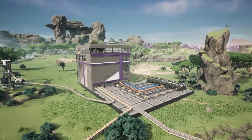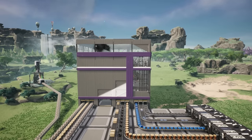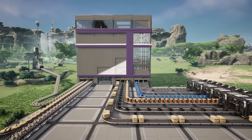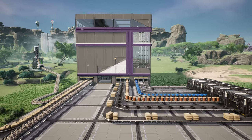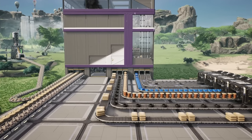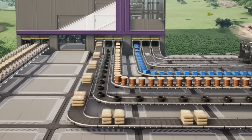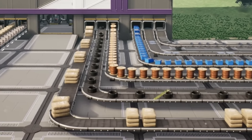The other day we did a tutorial on how to build this all-in-one one-click factory. The factory itself takes 60 iron, 60 copper and 60 limestone per minute in order to produce concrete, cable, wire, screws, iron rods and iron plates, so that we can start building a factory wherever we want with one click, providing we have a little bit of power.